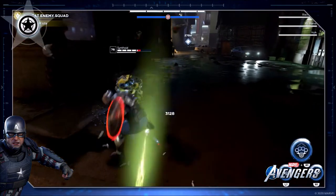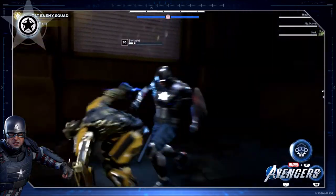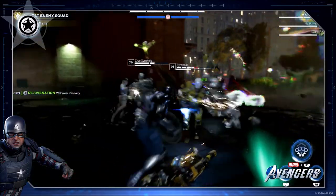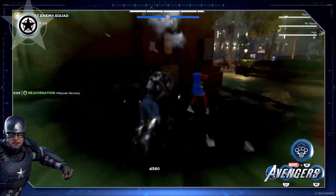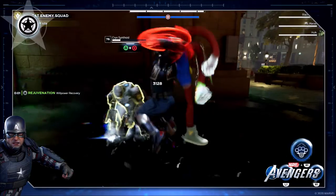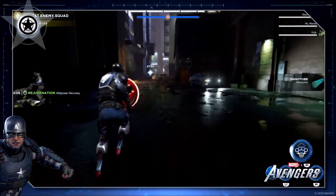The next one is Pym. Pym is kind of a funny one because it does reduce the enemy's damage, so you'll take less damage from that enemy. It will also reduce their max health regen. When you get that bar full with the Pym element, it will actually shrink that enemy to a very, very small, tiny enemy where they're very easy to defeat.